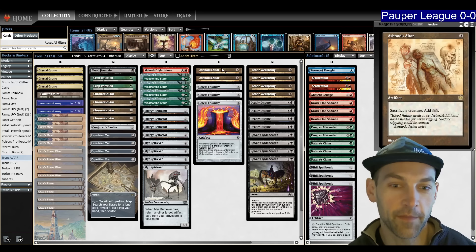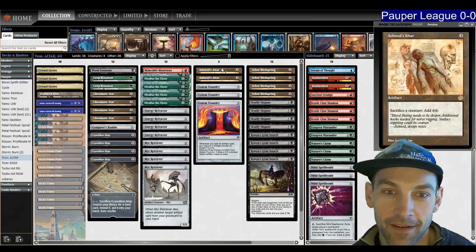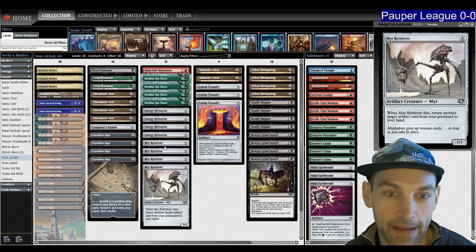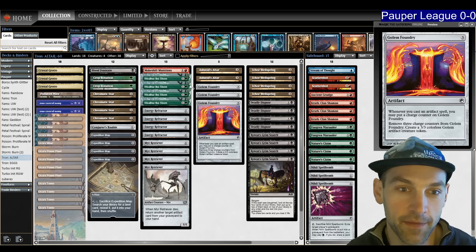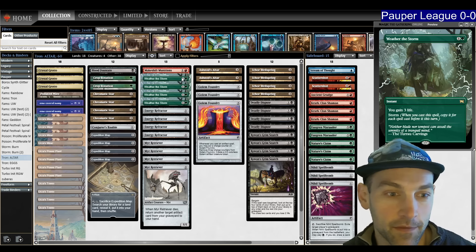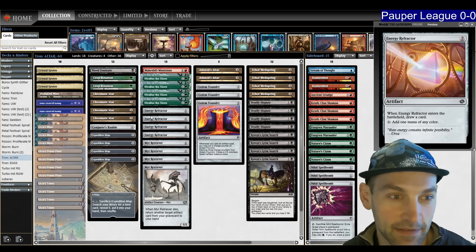Hello and welcome to another Pauper video. Today we're playing the sickest combo deck in Pauper, Altertron. This deck uses Ashnod's Altar to sacrifice Mere Retriever to get itself back, forming an infinite loop, making infinite Golems, infinite mana, shooting our opponent for infinite and killing them immediately. You can also make infinite life with Weather the Storm and draw our deck with Blood Fountain and Energy Refractor with our infinite mana. It's really sick.